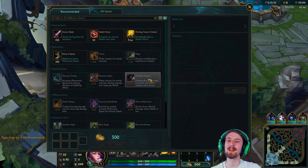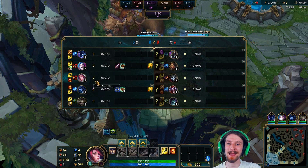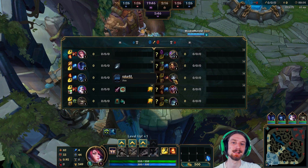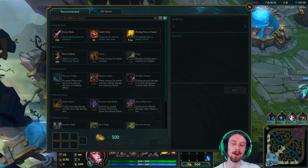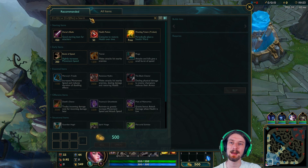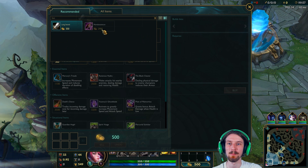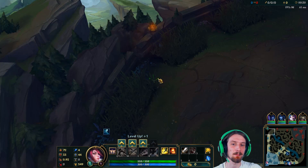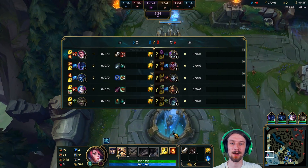What's up guys, it's Mizuna. We're playing some Fiora in the top lane today. We are up against a Nasus, which is a very fun matchup for me. I enjoy playing against Nasus as Fiora. I am going to pick up a Long Sword, three health potions, and a Warding Totem, and make my way up to lane. I'm going to be maxing Q first, as is standard on Fiora.